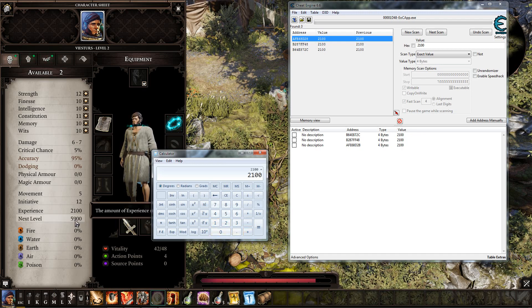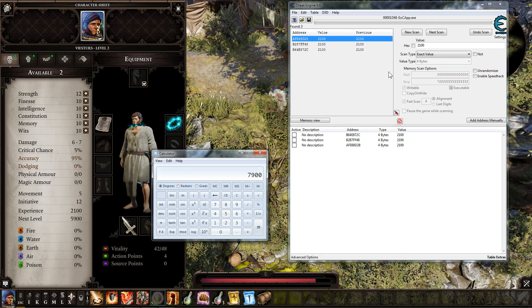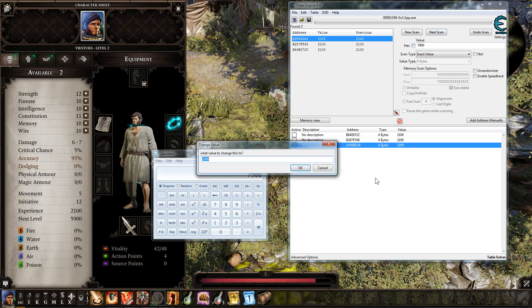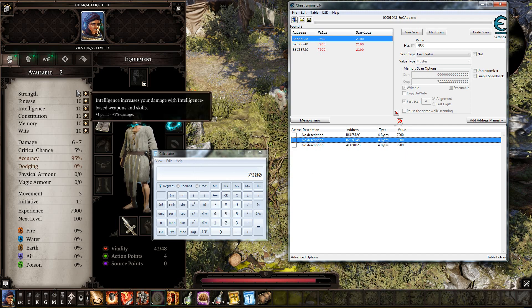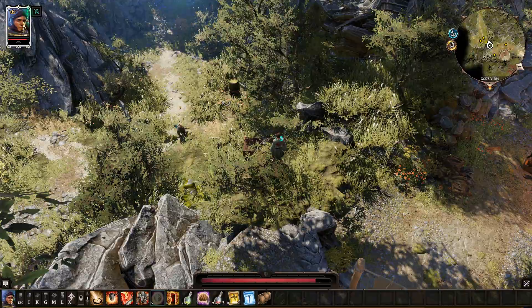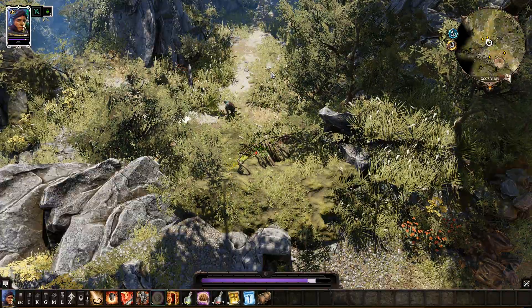We got these three addresses and now we will add to 2100 — let's add about 100. The XP left is only 5800. Let's set it to 5790 — 7900. Not scan, but change. You see I get 100 XP only. Let's go to the next place to get XP.